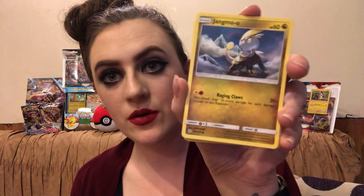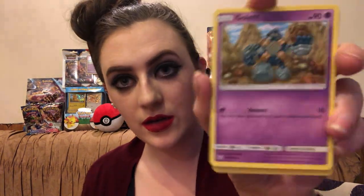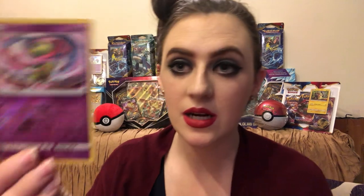I have a Jangmo-o, a Darling, Golett, a Dewpider, a Pion. Save that one to last — Cradily, energy card. Oh, a Vaporeon — that's an evolved Eevee. Trainer card Tag Call. There's Mice — I've never heard of this one before. And last but not least, my holographic — Axew.